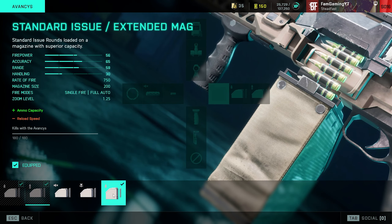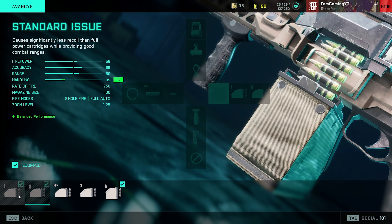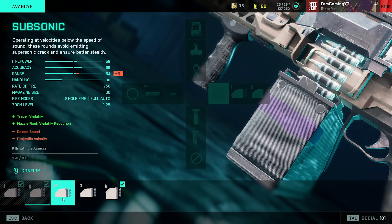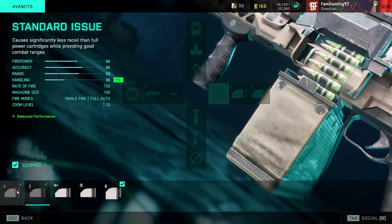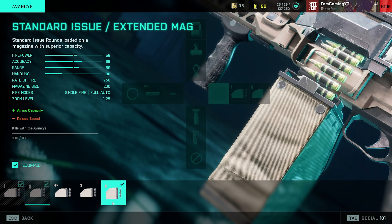Moving on to the magazine — the standard issue extended magazine is my go-to, with 200 rounds. If you haven't unlocked that yet, the standard issue with 100 rounds is also very nice. You also have high power, subsonic, and armor piercing options. The high power hits quite hard but only comes with 50 rounds and ruins your recoil control quite a lot, and also decreases your rate of fire — so I wouldn't recommend it. My recommendation is to use the standard issue magazine until you unlock the extended version, which is essentially the same but with 200 bullets instead of 100.